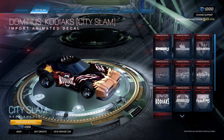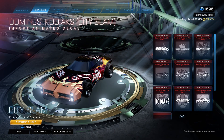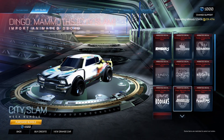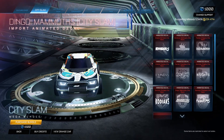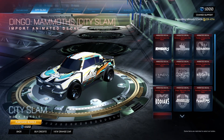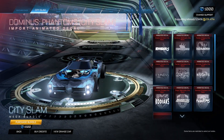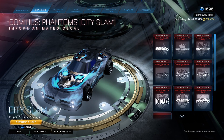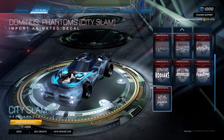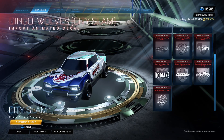There's so much that they can do with the Dominus because there's a lot more room. Dingo decals — okay, I didn't think I'd see that, interesting. Dominus Phantom — wow, that is incredible. That is my favourite, I've got to get a screenshot of that. That is clean. And then Wolves for the Dingo.